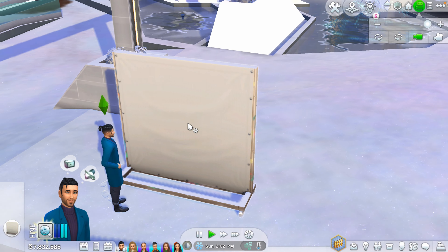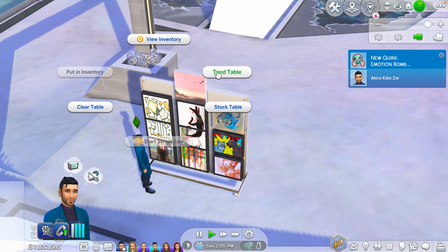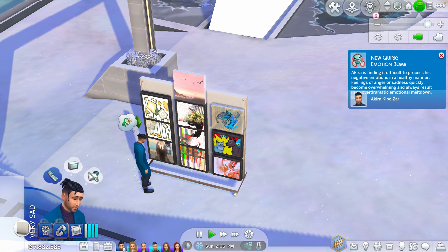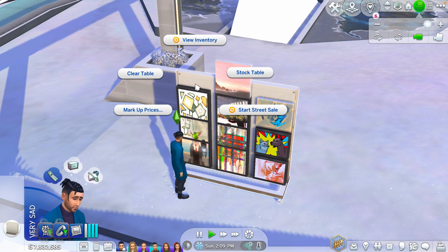When you stock the table it should look like this. Then your sim can start selling. For that you need to press on 'Tend Table,' and by tending the table your sim is able to sell the art.